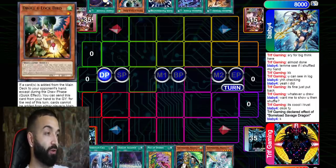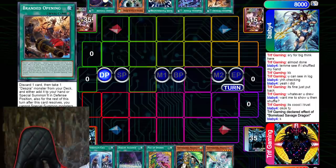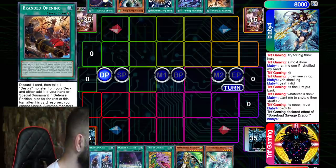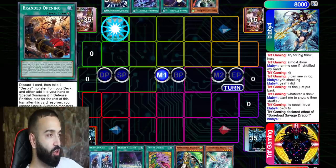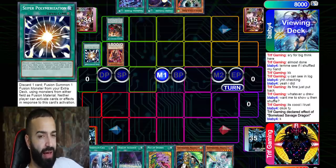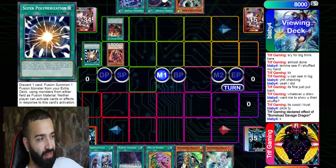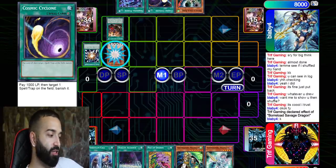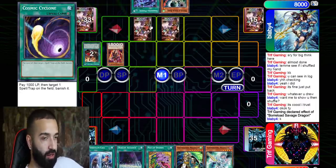He opens Cosmic, Droll, Shadoll Fusion, Branded Opening. Not a great hand if he doesn't have a Shaddoll. Branded Opening: discard one card, take one Despia — not a cost, triggers Shaddolls, this card is insane. He discards Super Poly, which is a big red flag to me. He doesn't want to discard one of the cards in his hand with Super Poly. This tells me either he doesn't play Starving Venom and doesn't have a Shaddoll, or every card in his hand is useful.